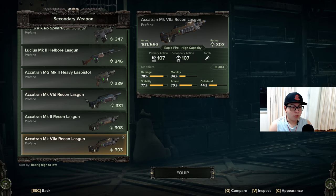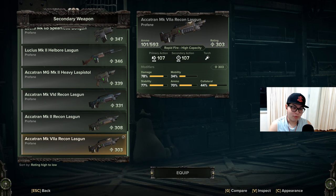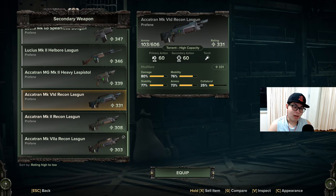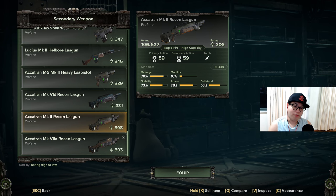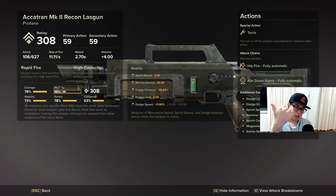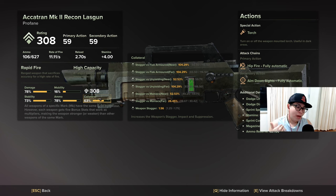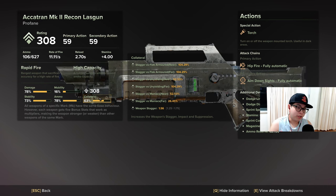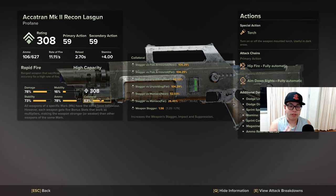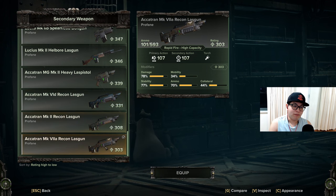I've rolled all three types of recon las-guns and gotten the ammo, stability, and damage all over 70 for all of them. There is going to be some variance in the damage — I couldn't get them all exact — but stability over 70 should be good. Mobility and collateral do not affect anything here: mobility is just for your dodge limits, dodge speed, and dodge distance, which doesn't affect spread. Collateral only affects weapon stagger versus armored targets, which we're not measuring. So what really matters for our test is damage, stability, and ammo.